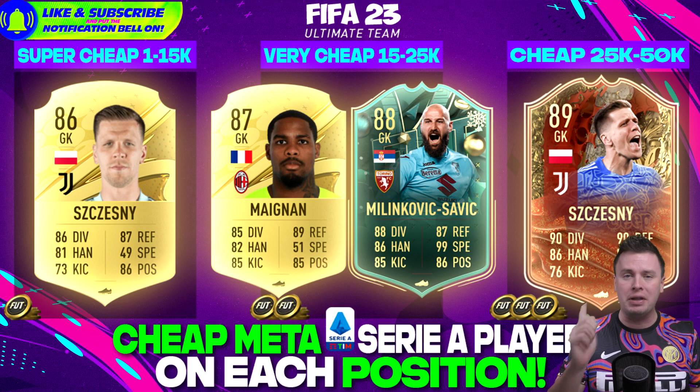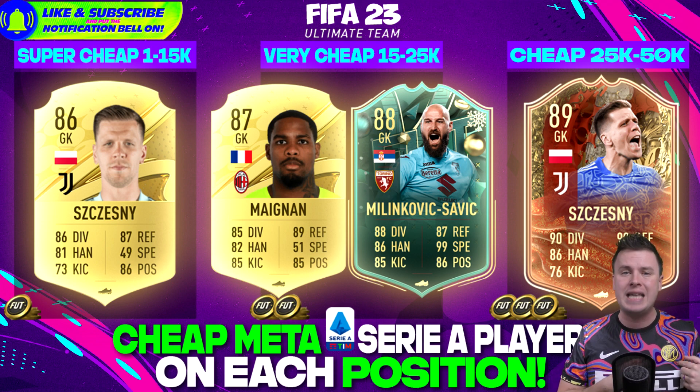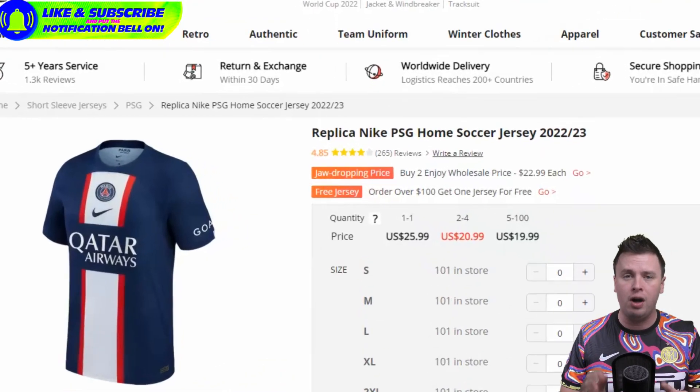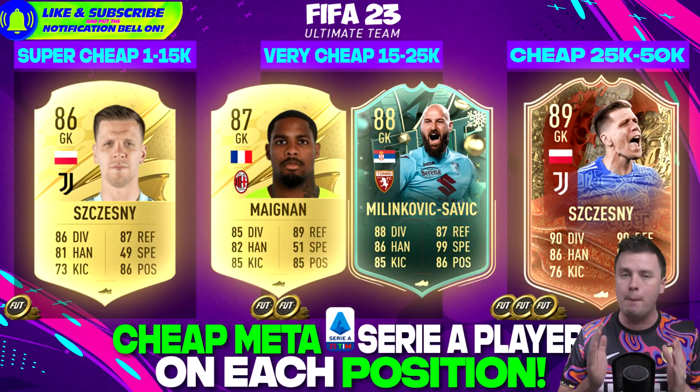If you loved the video, click the like button for more in this category. For the coolest shirts, go to soccerdealshop.cn — link is down in the description. If you buy these amazing shirts for a couple of bucks, use the code VIVA and you will get a hidden surprise as well as a coupon code. Enjoy the amazing shirts, sweatshirts and so much more on soccerdealshop.cn.